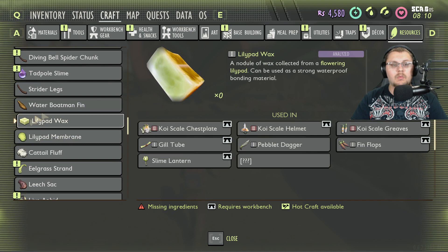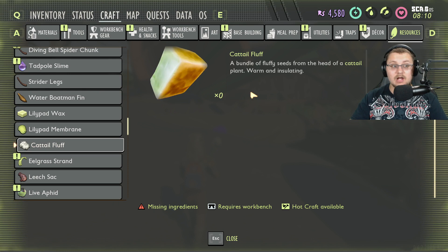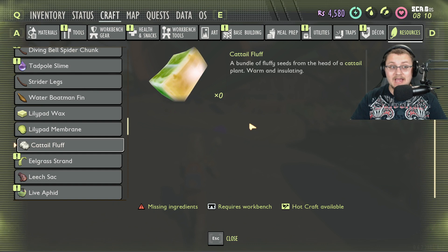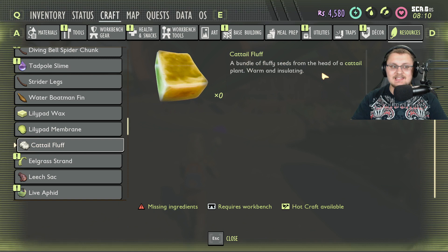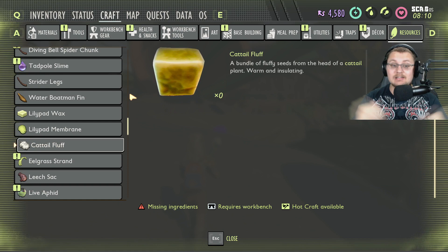Going further down, we have lily pad wax and also a lily pad membrane — another part from the lily pad. Then there's cattail fluff, so you'll be able to harvest cattails. What I want to know from you guys in the comments is what you think this 'warm and insulating' descriptor means. They've hinted at adding weather to the game — could it mean we'll need to insulate something, or could it point to a different biome?